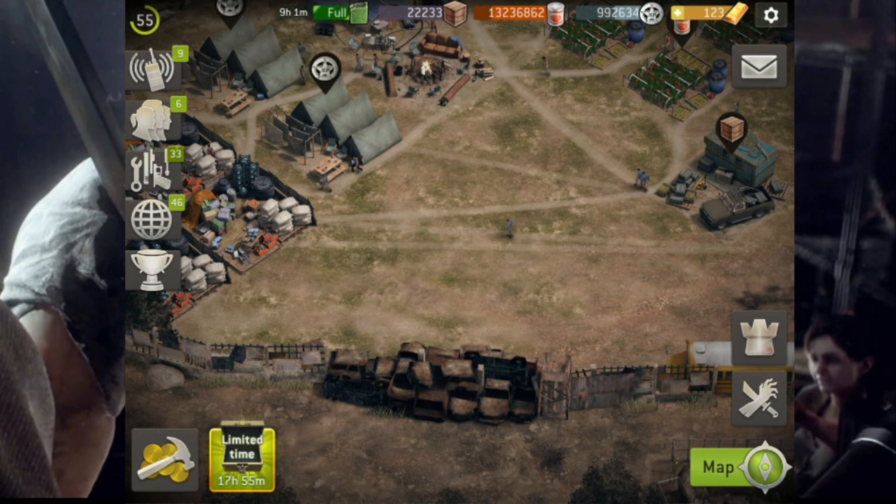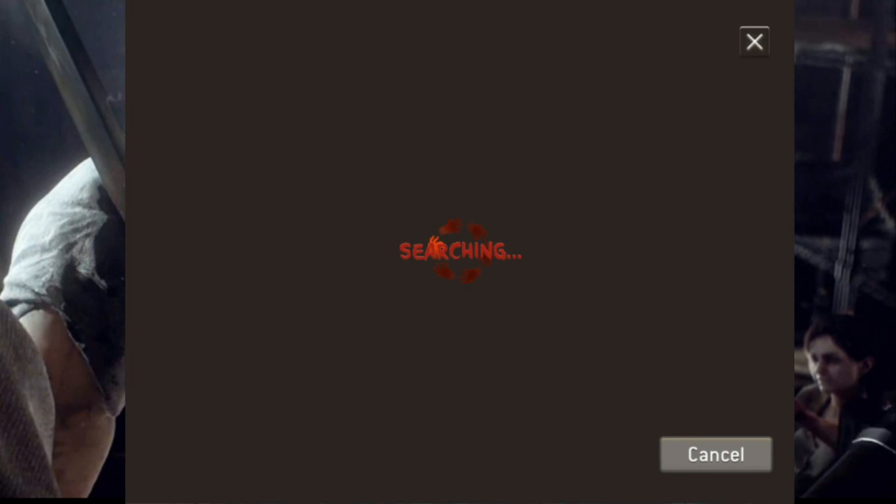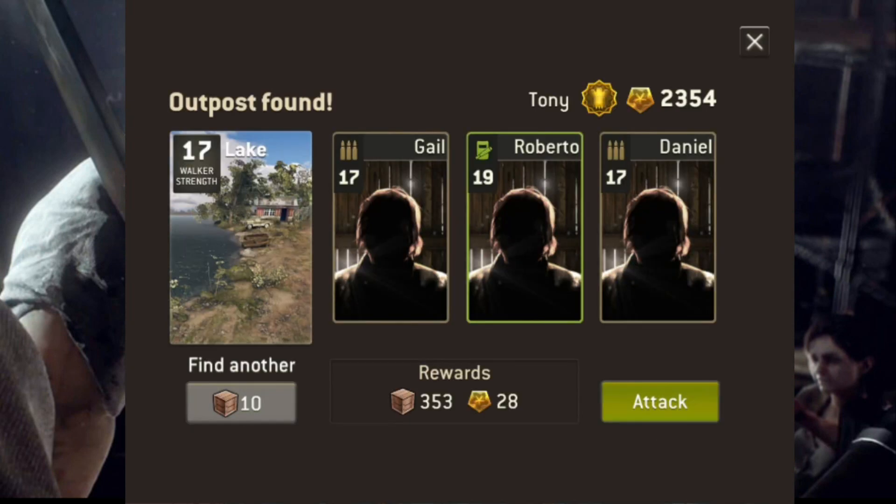Now this is most profitable if you do have a fuel booster going so you have unlimited fuel, although it's still pretty profitable with regular fuel usage. What we're going to want to do — and this will work for all levels, just that the values will obviously reflect your level — is go into outposts first and foremost and look for a raid, as per normal.